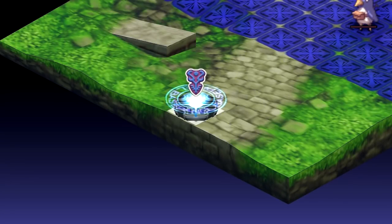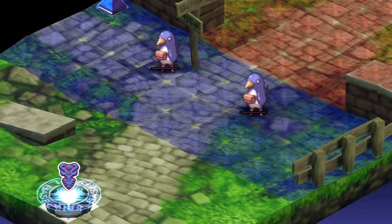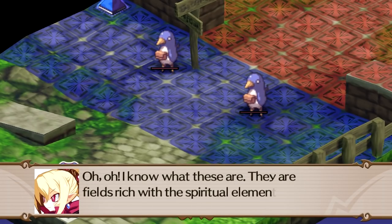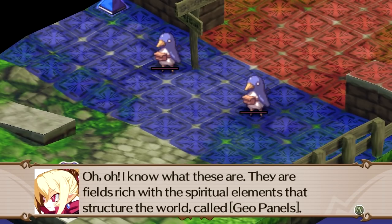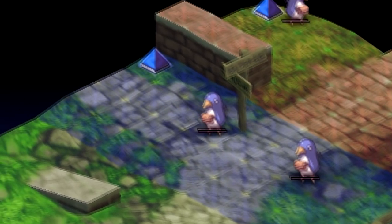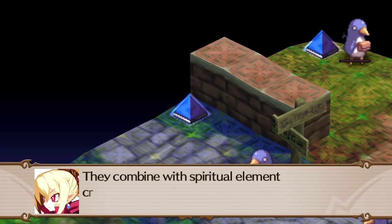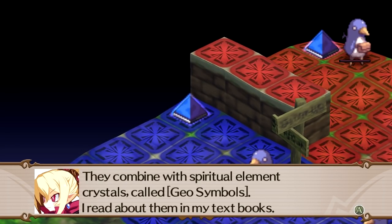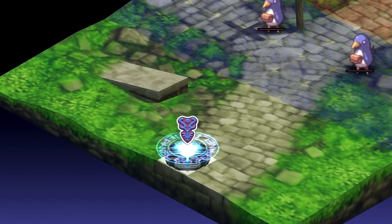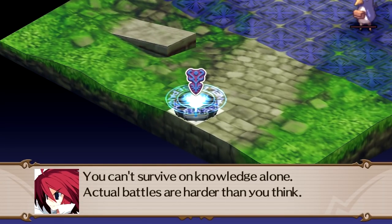Let's go through the next tutorial battle. Whoa, what's all that blue and red stuff? Let's take a look around. These are basically kind of like terrain effects — they have different effects on the battlefield for anyone who's on those tiles. The effect is generated by those pyramid, or geo-symbols there.